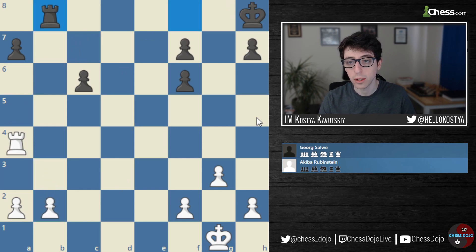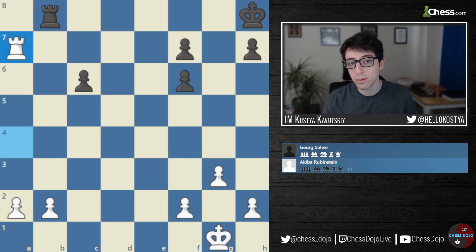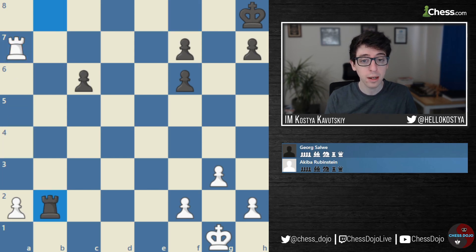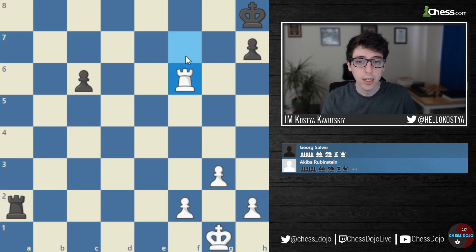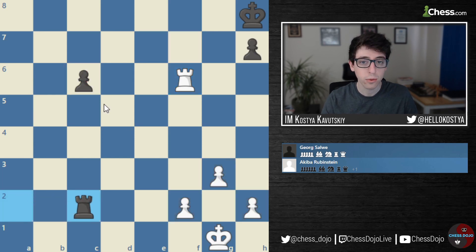He plays Rook takes A7, allowing Black to take on B2 and trading off some pawns. Generally, trading pawns in a Rook endgame is going to be advantageous for the defender, who no longer has to defend as many weaknesses. But he's calculated that after taking on F7, Rook takes A2, then taking on F6, White has won a pawn. However, winning a pawn is not always decisive in Rook endgames — especially here, where Black is the one with a passed C pawn on the Queen side and all of White's pawns are on the King side.